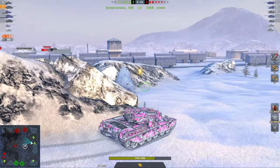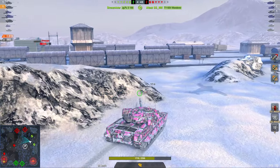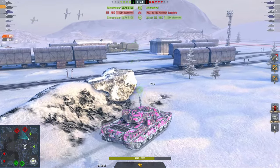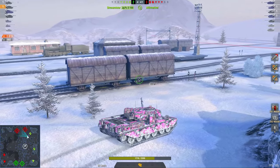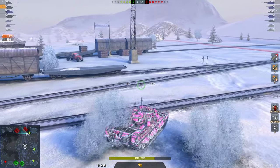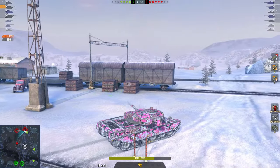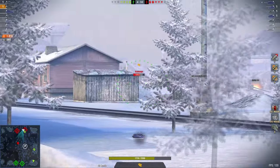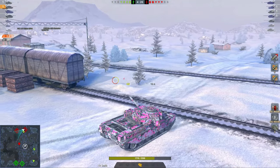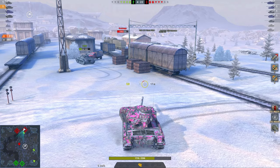There is a 57 Heavy over there as well, so our 183 is in a world of trouble over there — but it is a 183, so nobody will be sad about his demise. Now, 4 versus 5 here — not a great situation. Dead Rail is a really weird map where if you have the high ground, you don't have map control, and if you have the map control, you don't have high ground. Ideally you want both, so you kind of don't win wherever you play on this map.